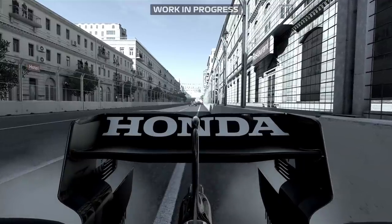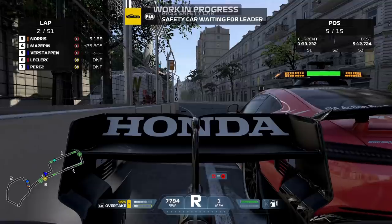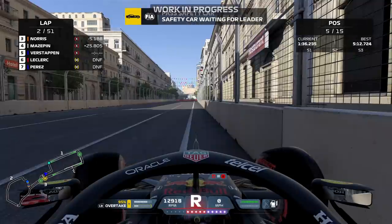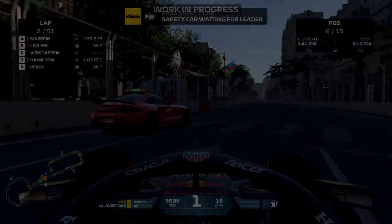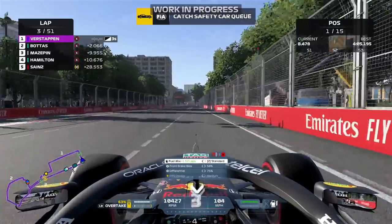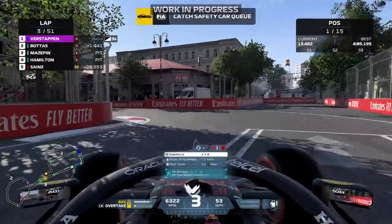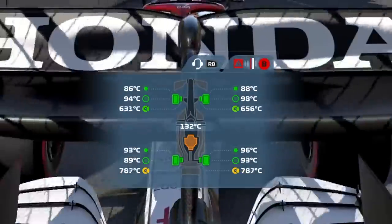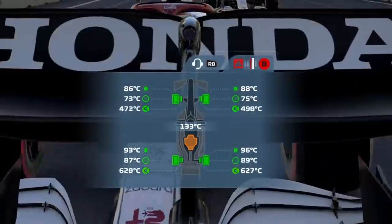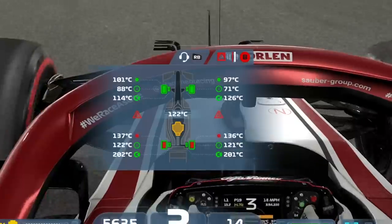It's unknown what effects engine cover damage has, but it would probably be drag-related or might overheat the engine - I'll get confirmation from Codemasters. Either way, something to avoid. In terms of other subtle damage carried over from previous F1 games: engine temperatures - keep them as low as possible. If it's in the orange or red, you'll have less horsepower output on the straight. Tire temperatures also matter - overheating tires leads to accelerated tire wear.